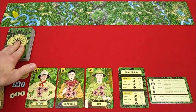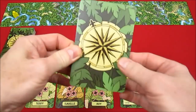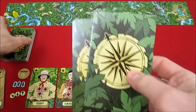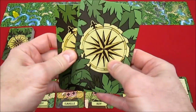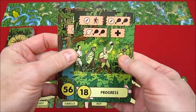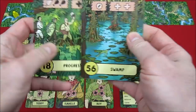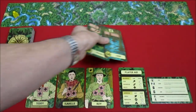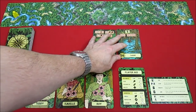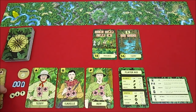For solitaire rules in the morning, we draw two cards off the top of the shuffled deck and they immediately go out onto the path, giving us six cards total on our morning path. We drew Progress, number 56, and Swamp, number 18, so those go out onto the path.